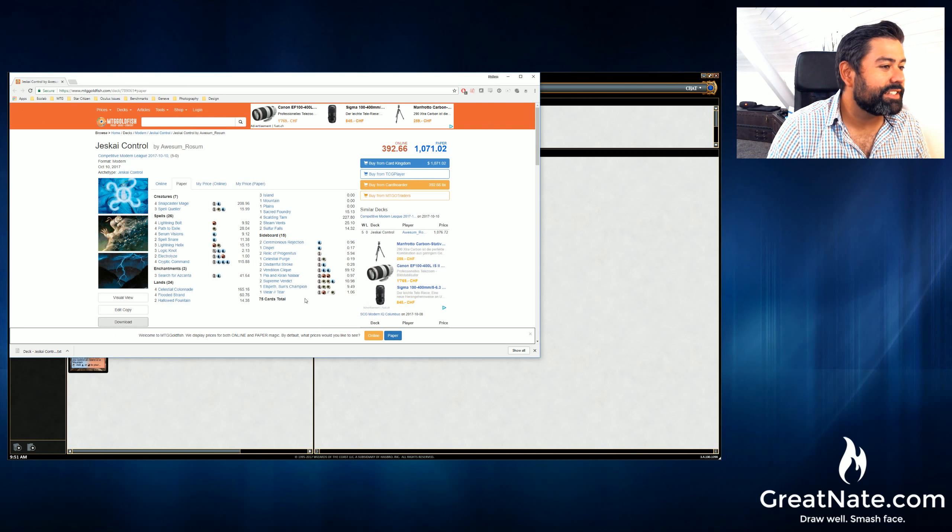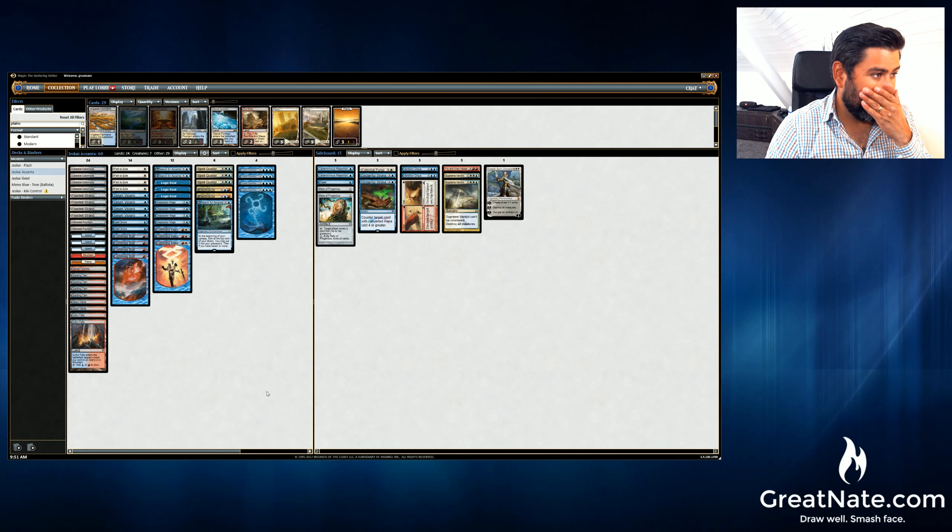Anyway, so this is his list. Normally, if this was a Geist list, I'd probably make my own preferable tweaks — like preferring Surgical Extraction over Relic of Progenitus. But for the sake of doing something a little different, I'm just going to run his straight 75.